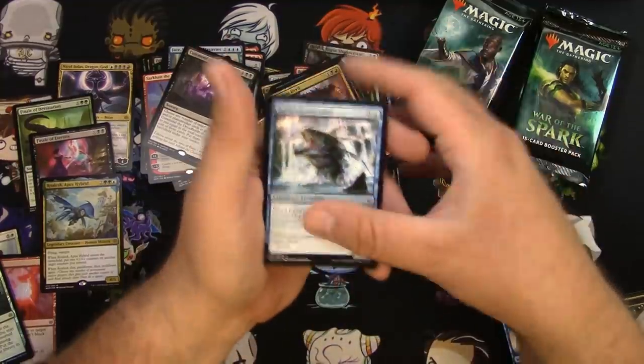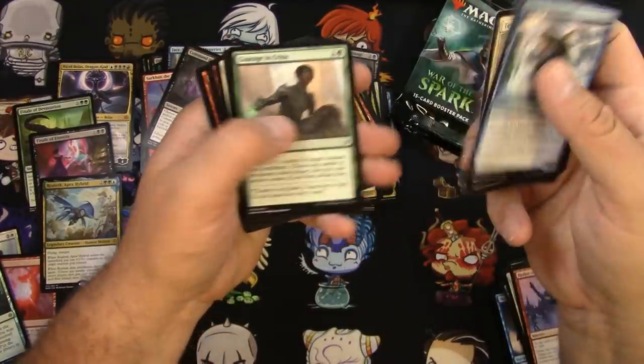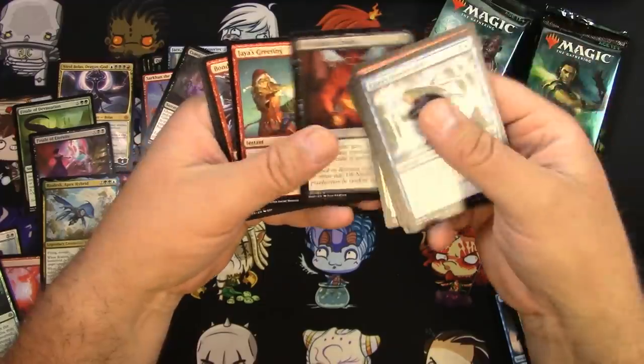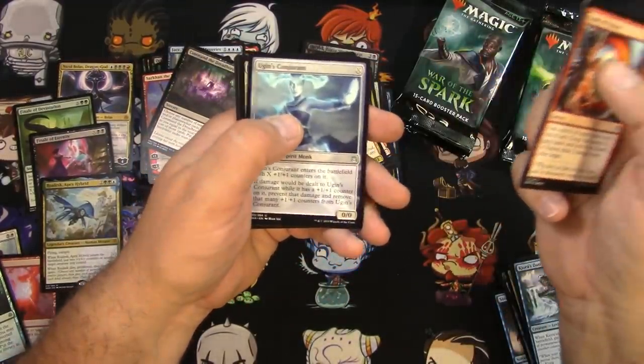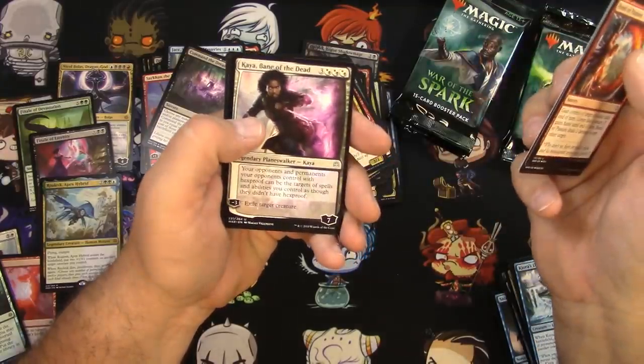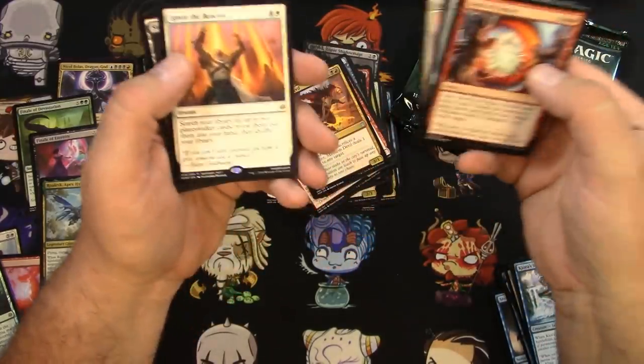Can I get a Liliana out of this box to go with my Nicol Bolas? Probably not likely, I can dream right. Bond of Passion, Ugin's Conjurant, Kaya, and an Ignite the Beacon.